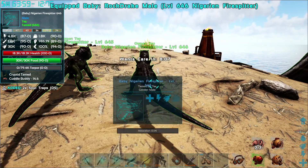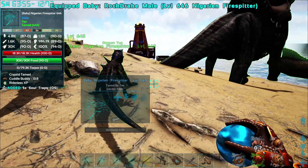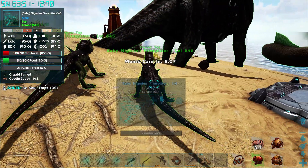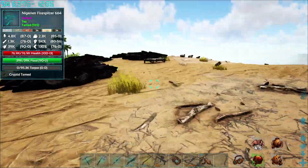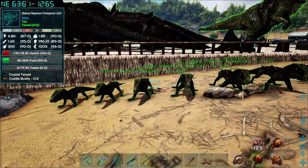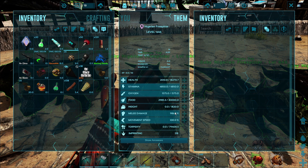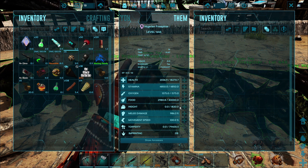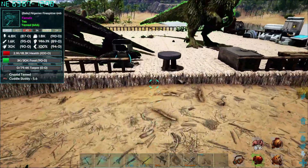We're just going to keep going in a line here like this. There we go, that was the last one. All right, so this is my future army. Level 645, they come out with 18,300 health, 986 melee damage. Stamina wasn't all that important, and weight probably not as much either. Movement speed of course isn't going to change. Mainly health and melee for these guys, since I'm not going to be riding on them.